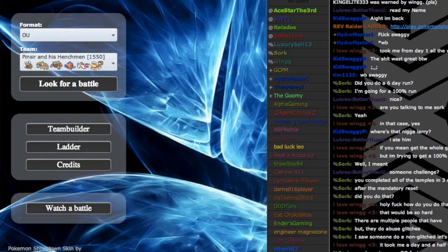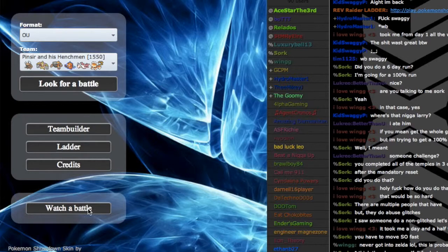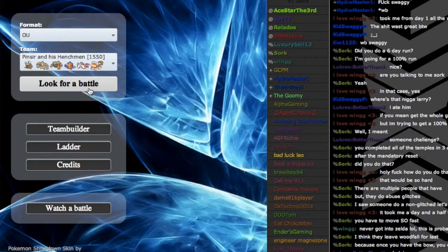Hey guys, it's Geo back again for another episode of the Push to 1500. This week we're doing OU again because we're trying to get that ranking up. Last episode we picked up our first loss of the series — we're sitting at 1308 right now — but we're gonna go ahead and hop into a battle.